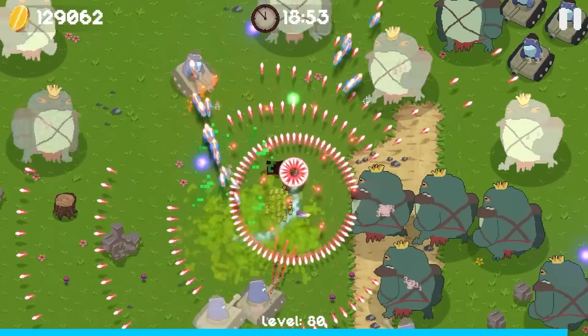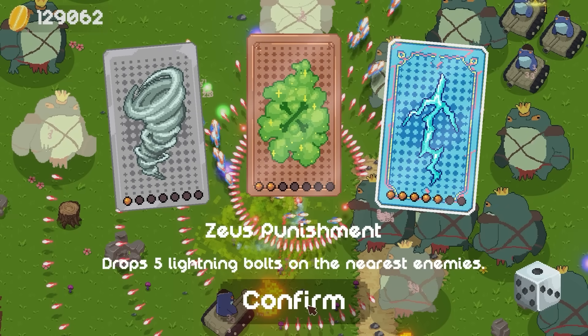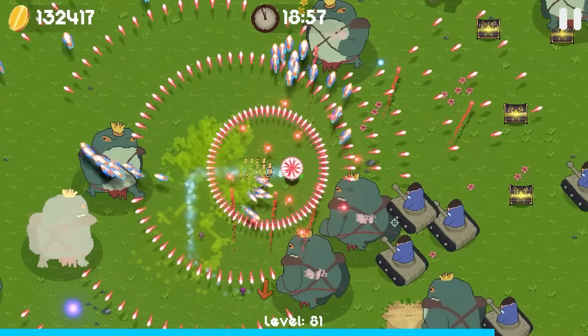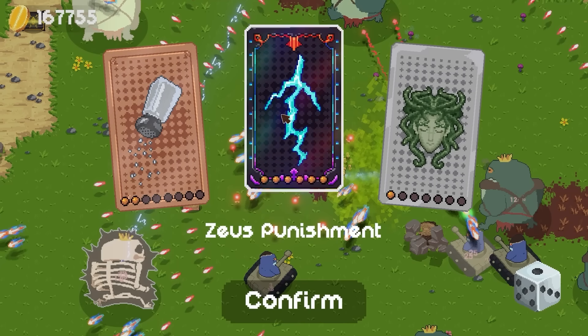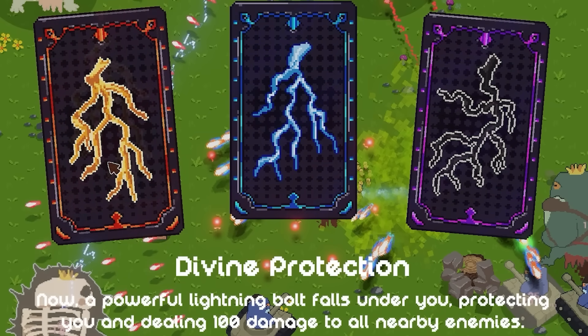That new thing was eating a ton of damage — and then it died. More mushroom exploder. Also high level lightning — five lightning bolts on nearby enemies, which is mostly the king frogs. We're gonna melt the crown right into their head. I feel like we're getting close to the end, just based on the number of giant idiots spawning and not much else. Ultimate lightning — ultimate Zeus punishment. So divine protection — powerful lightning bolt falls under you, protecting you and dealing 100 damage to all nearby enemies. That's very strong.